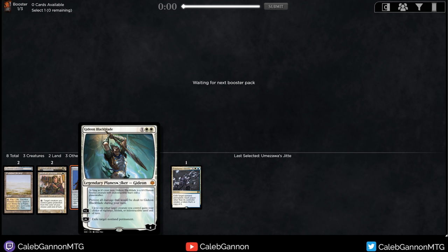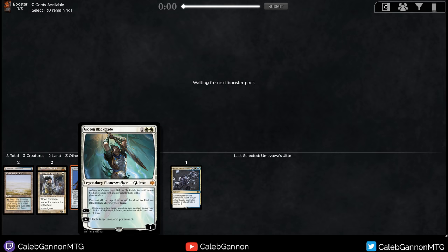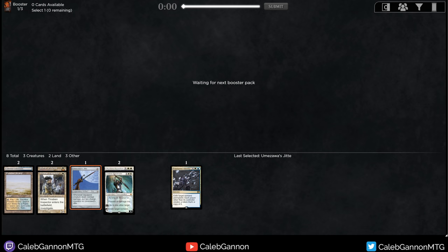The downside of Blackblade versus Flickerwisp is that with equipment like Jitte, if you equip to Gideon it's going to unequip at end of turn, so you need to keep that in mind. But the reason I like this card more than Flickerwisp - I wish I could have both - is it attacks harder. It gives your creatures indestructible, so you can get in for more aggressive attacks. You can give the Inspector indestructible and equip Jitte in attack. He ticks up very quickly and starts exiling things, which is pretty scary. He can be attacked, but if you're playing white in Vintage Cube you should be the one attacking - he's like a creature that plays around Wrath effects, which is really good.